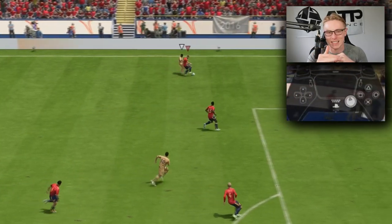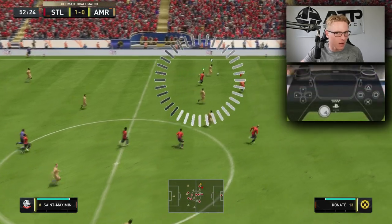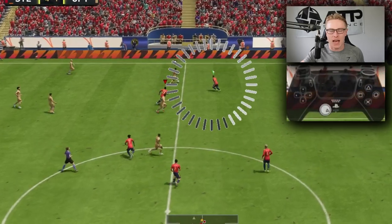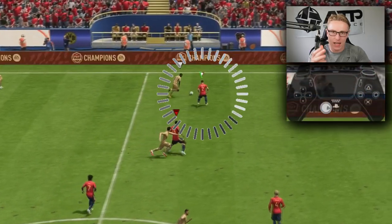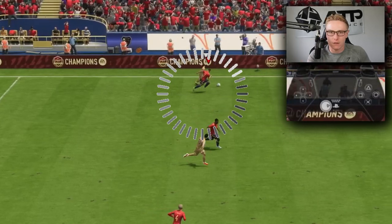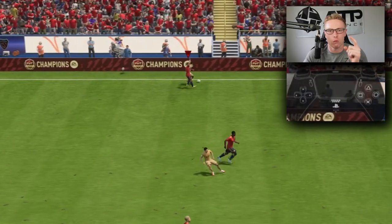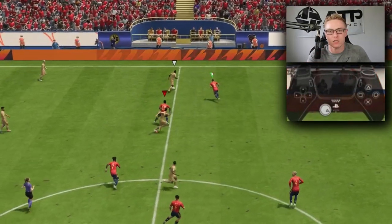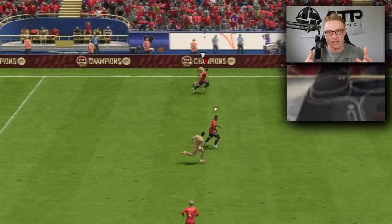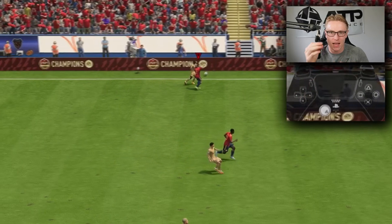When you're second man pressing this year, the defender will get close enough for you to select them and make the tackle manually. The AI will not do it for you as much as last year. You are more inclined to select the defender when they get close after second man pressing to make the tackle manually. The best way to do that is tap L1 when they get close, allowing you to select them and make the tackle manually with circle or B.